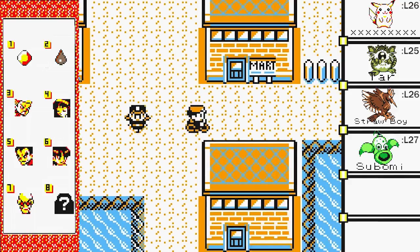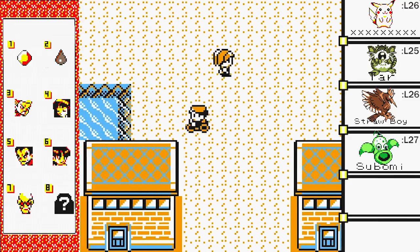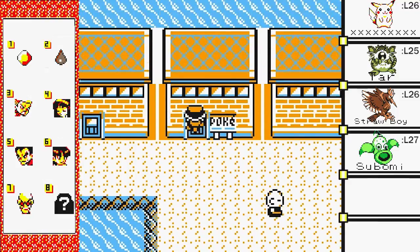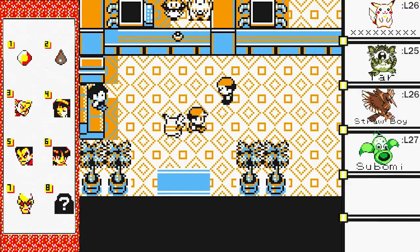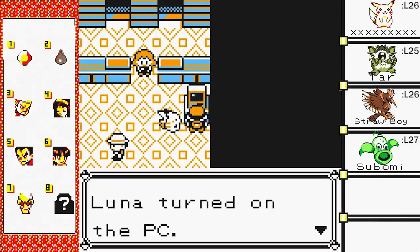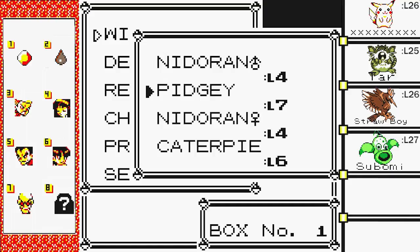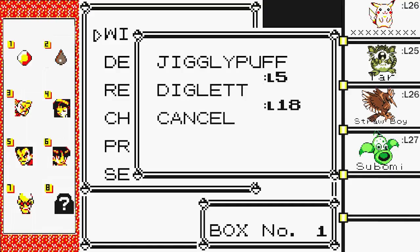We're going to go through the Diglett Cave — oh, no, no, no. We've got to go grab a Diglett. I'm going to go teach Cut really quick. I don't want to teach any of my Pokémon Cut right now. I don't know if any of them would be worthwhile having it. But I'm going to grab a Pokémon that can learn Cut, and I believe a Diglett can do it, so I might as well just have the Diglett right there.